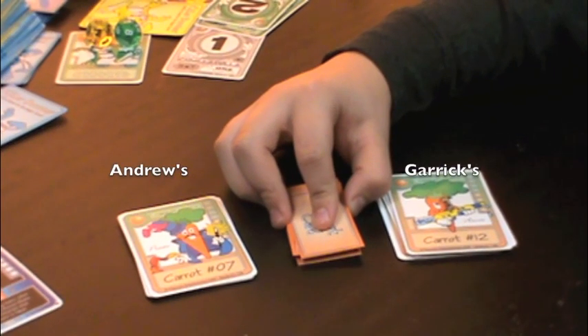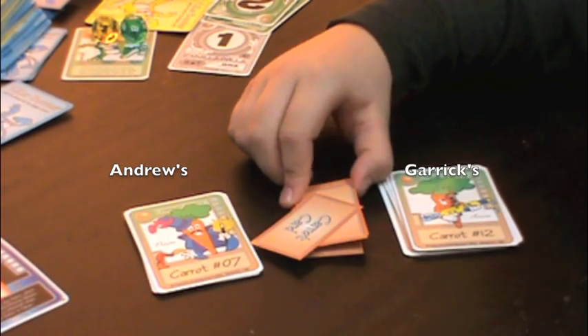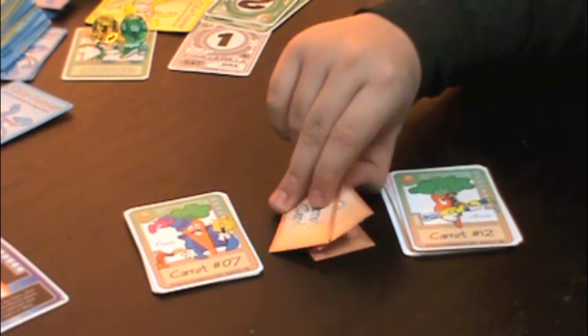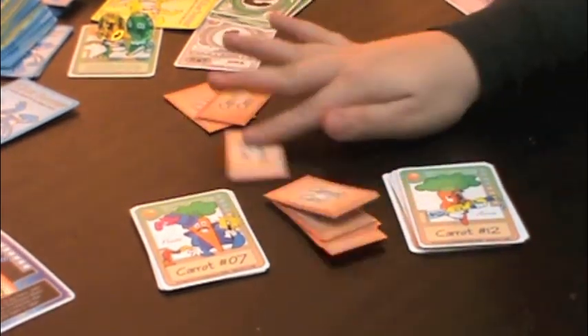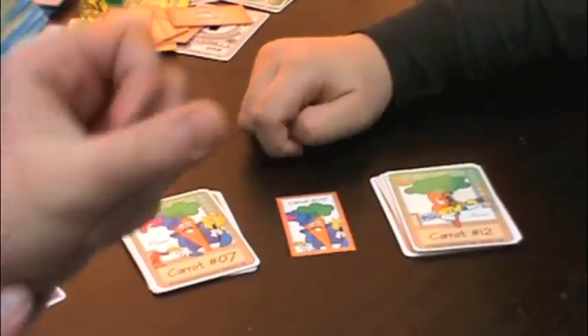The game ends when players have all the large carrot cards. Remember, on 'Choose a Carrot,' don't take the small carrot cards. And the winning carrot is... carrot number seven. I win!